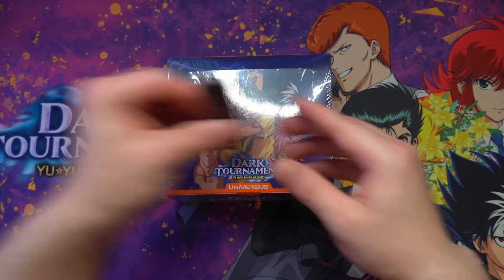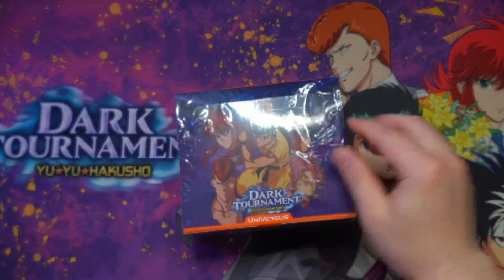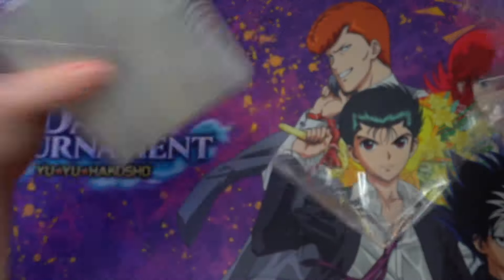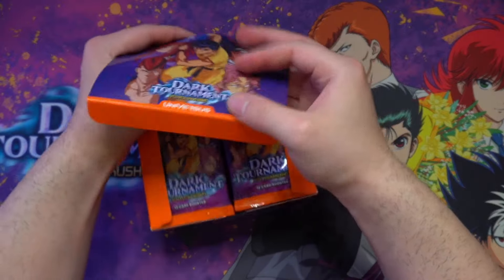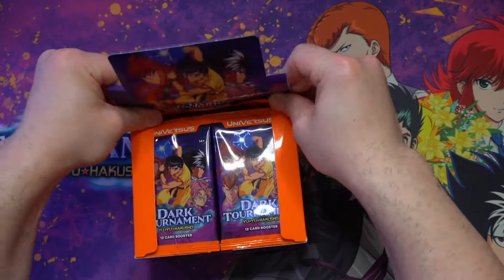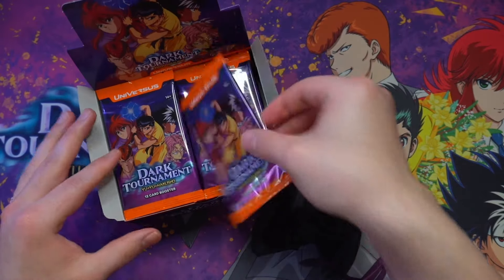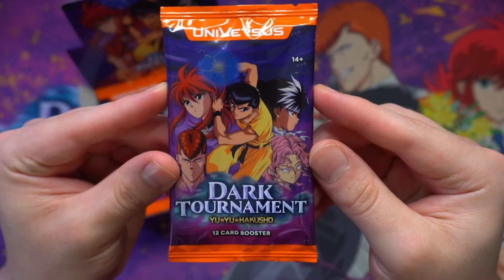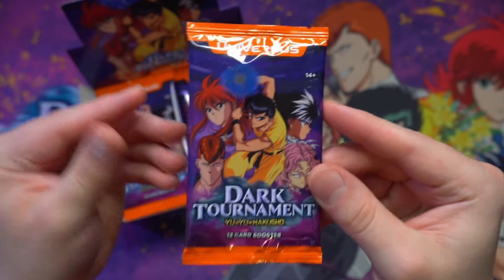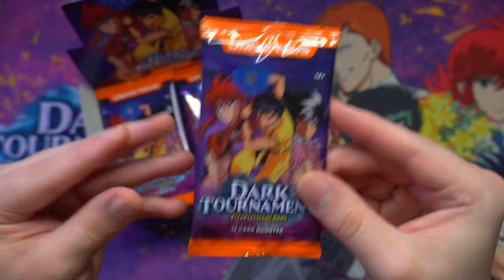With all that being said, let's crack open our very own spirit sword here and get a taste of what the Dark Tournament has to offer. Just like our other booster sets, we're going to have 24 packs inside this bad boy — but honestly, that's where the similarities end, because right off the bat you'll notice that there are 12 cards inside each of these packs. These are primarily to make room for a lot of the new cards, because this is a super-sized set.